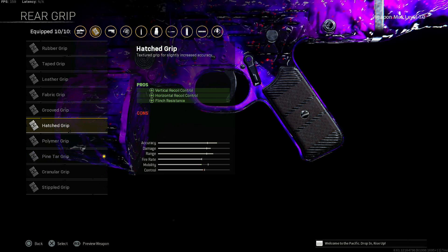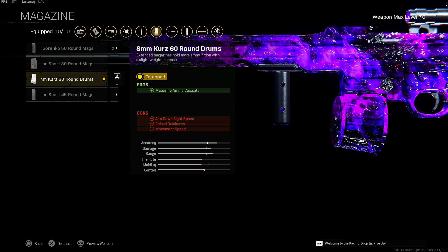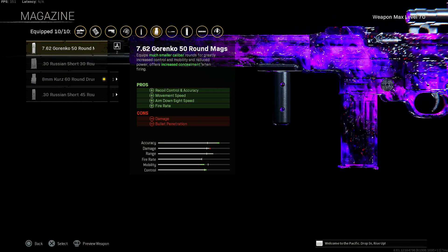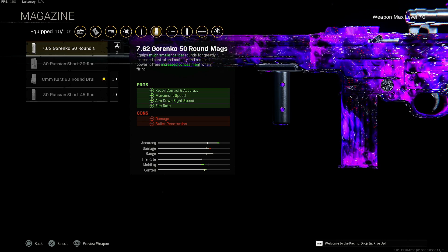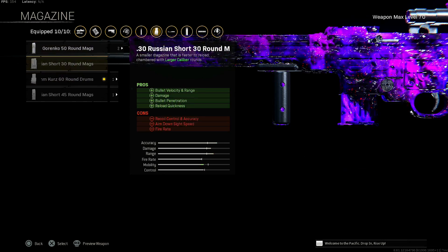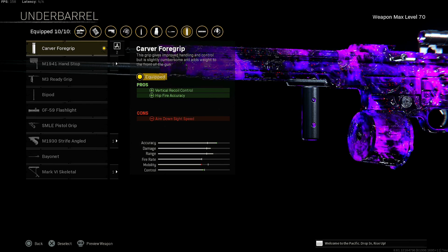It literally is only a little bit more recoil control difference, so throw that on there — whatever one you want to use. If you don't have either of these, just throw on rubber grip. This one is controversial: it's the 8mm curve 60 round drum. You get a reduction of aim down sight speed, reload quickness, and movement speed, but you have 60 rounds and this actually hits harder than the Garenko 50 round mags. But if you cannot control the recoil, it's completely fine to use the 7.62 Garenko 50 round mags for the recoil control and accuracy, movement speed, aim down sight speed, and fire rate — you get a reduction of damage and bullet penetration, but it is a bit faster. Throw on lengthen for the increased bullet velocity, and carver foregrip is the final attachment to increase vertical recoil control and hip fire accuracy with a slight reduction of aim down sight speed.